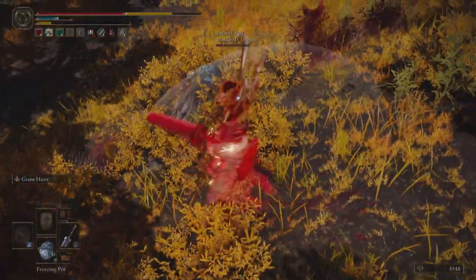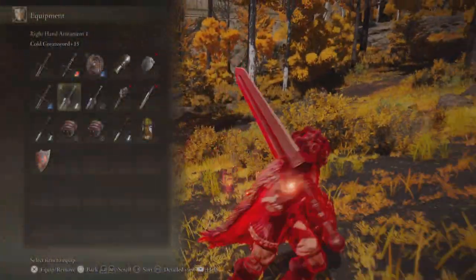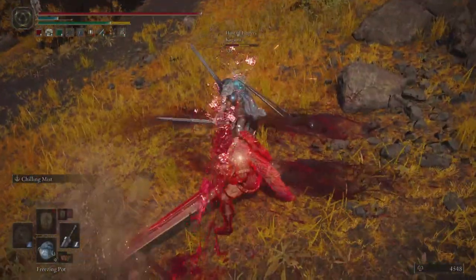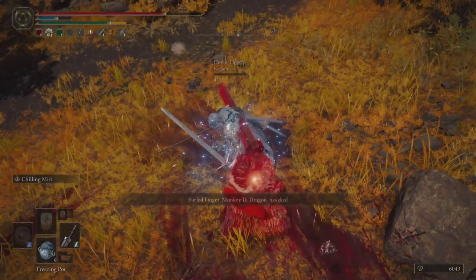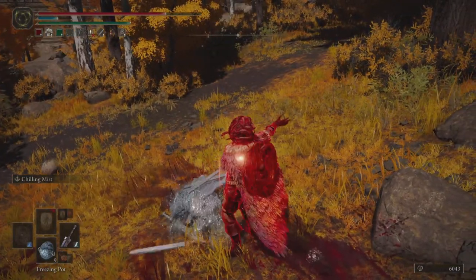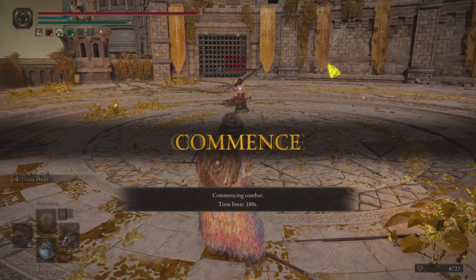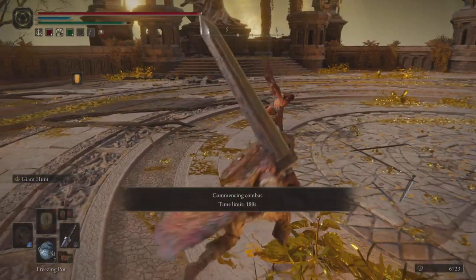Understanding when you have hyper armor within your attack animation is important because it's not guaranteed to be instantaneous. Something like Endure is going to have much faster, near-infinite poise compared to something like Giant Hunt, which has startup frames. Giant Hunt is interesting because the hyper armor depends on the weapon — you're more likely to get stunlocked out of Giant Hunt using a single spear than if you're using a colossal sword.